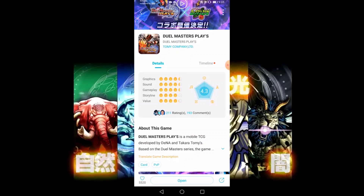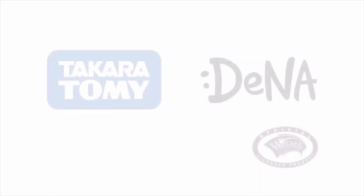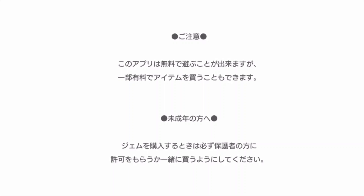I'm going to go back to the main menu. You can see here there's the Qoo App, there's Duel Masters Plays, and then we'll jump into Duel Masters Plays so you can see what the menus are like. I'm back at the main menu, just going to click on the DMP icon. The first screen it takes us to, of course, tells us it's made by Takara Tomy, Dena, and Wizards of the Coast — good to know I downloaded the right app.